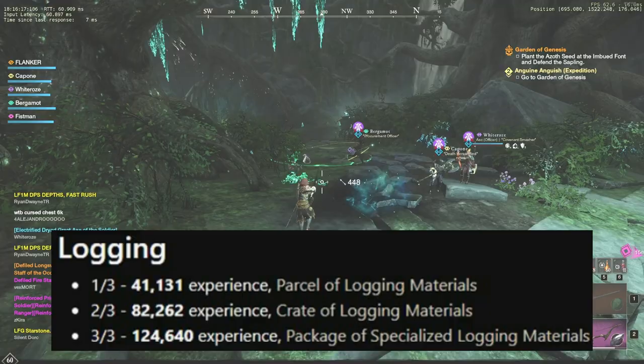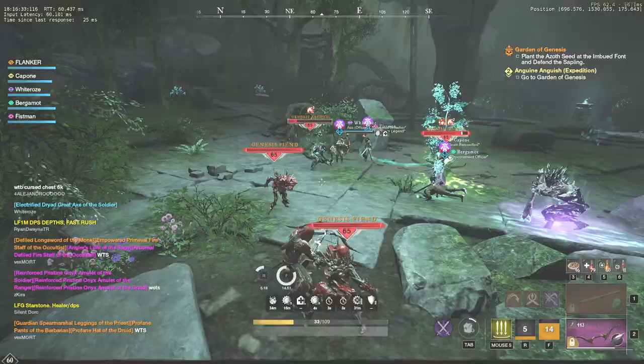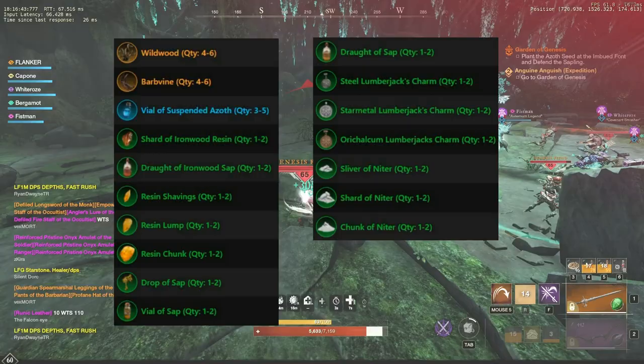Let's start with logging. The amount of experience is not very high, especially if you focus on ironwood which gives the most experience. But there might be serious competition for those trees, especially on high-populated servers. It might be a good idea to cut young and mature trees while waiting for ironwood to respawn. You can also watch a video on my channel with a very good ironwood farming route. When you open a loot container, you might get some barbvine and wildwood, azoth and craft mods — draft of ironwood sap and craft mods for logging axes are useful and can earn you a couple of hundred gold.